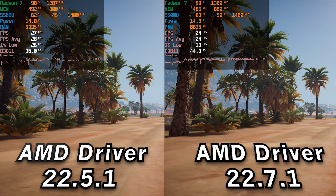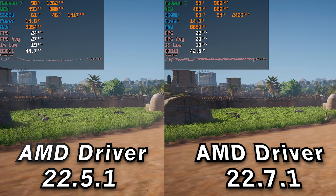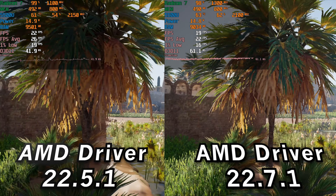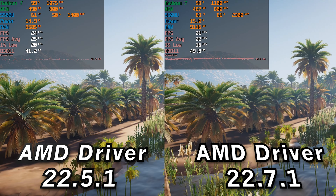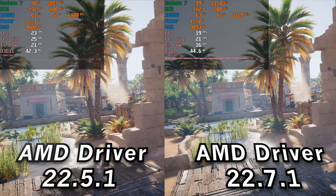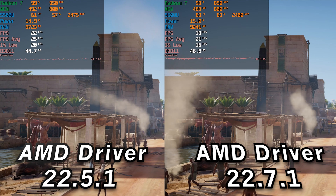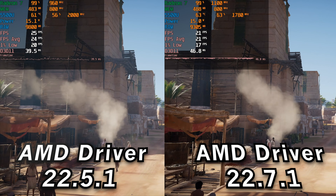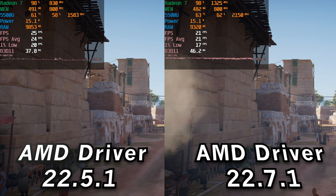One game that actually seems to have a measurable regression is Assassin's Creed Origins. I ran through this benchmark multiple times — pretty much almost 10 times per setting — because the results were so inconsistent. I went back and forth between drivers doing clean installs just to make sure, because there was a noticeable and consistent regression in performance. The 1% lows took a measurable hit and so did the averages — low enough to make a real difference. Throughout the footage, the newer driver stutters more and screen tearing is more obvious due to the lower FPS. This is straight-up regression in Assassin's Creed Origins.